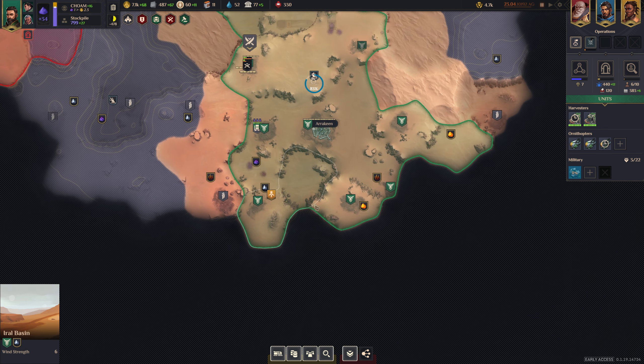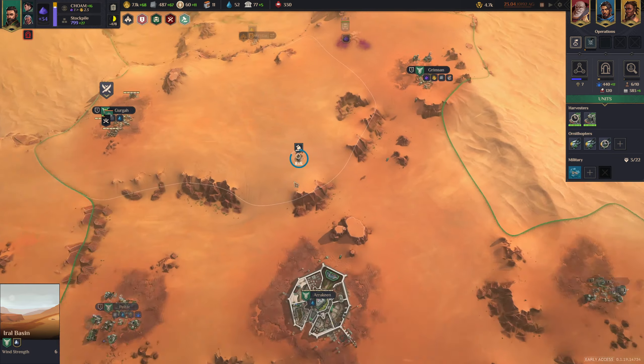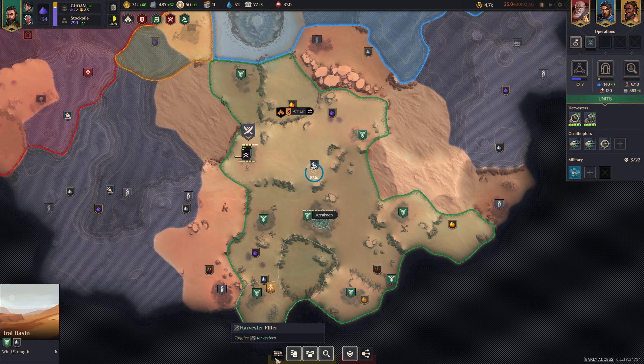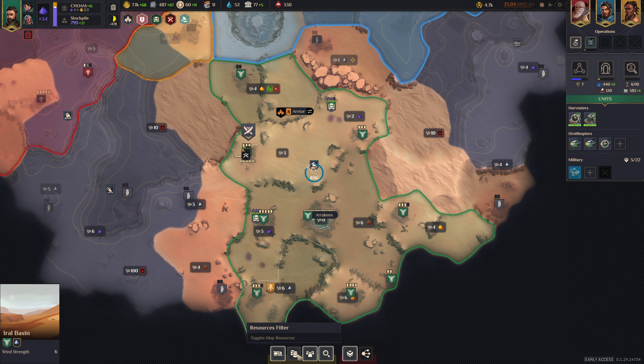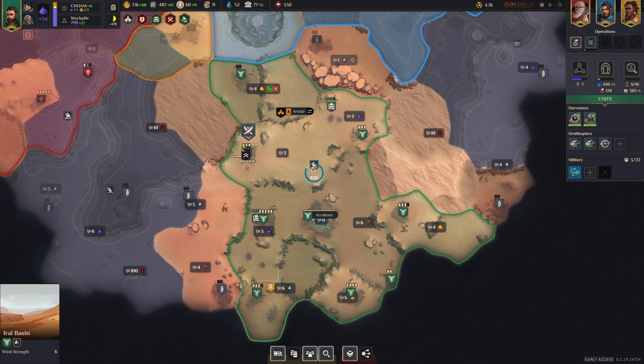Oh, one more thing — we didn't talk about these buttons. You only see them if you zoom out. These are filters you can apply: you can target your harvesters, show icons, and my favorite is the resource filter. You can also hit I on the keyboard and it's going to show everything. I always start the game and hit I — it shows me my resources, where the spice is, what the wind levels are, etc. Different filters you can turn on and off.